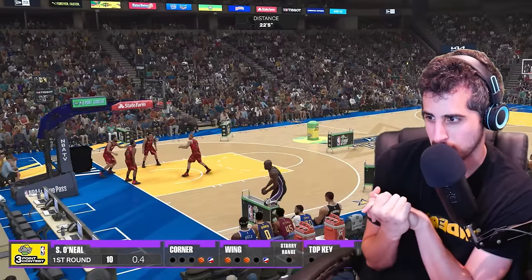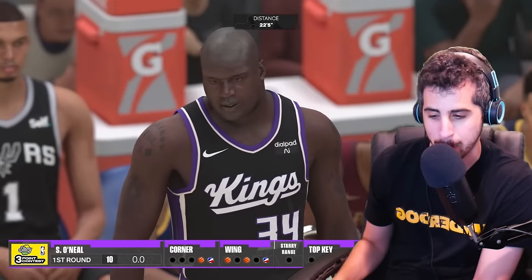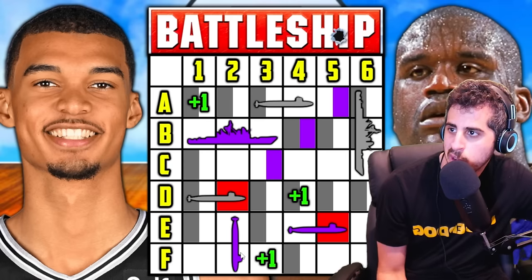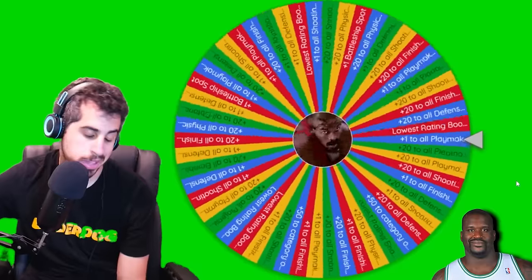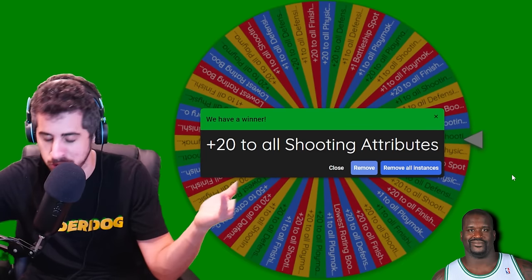That would have been embarrassing if he'd lost like that. Finally, he won his second challenge of the video — by one point. And both challenges he won were actually by a point. F2 — but you don't get points for hitting your own, and that's what he went ahead and did. Maybe he can save himself with a good upgrade: plus 20 to all street, but there are no challenges left as soon as Wemby hits 99. That would have helped a while ago.